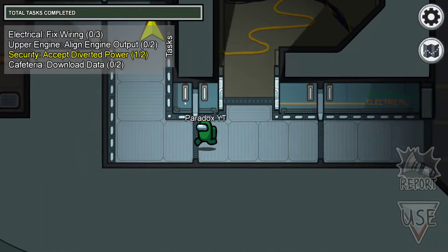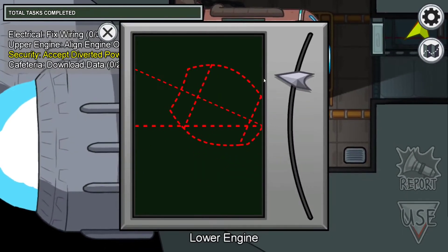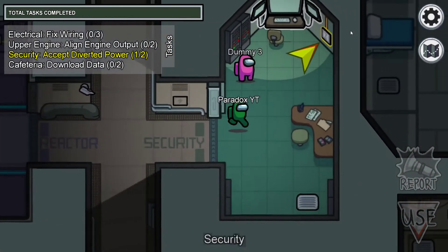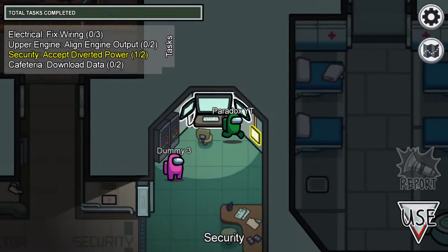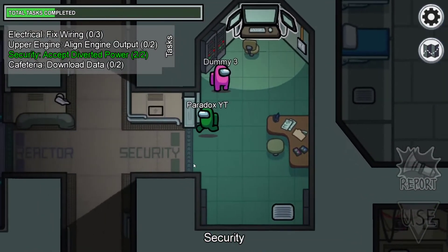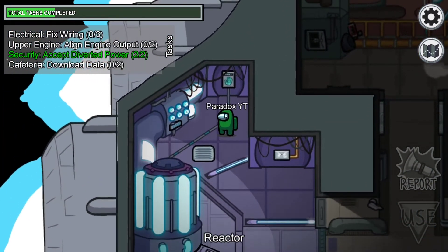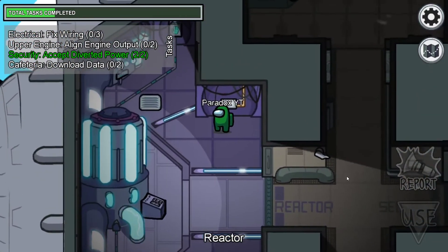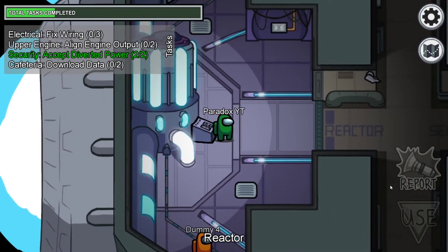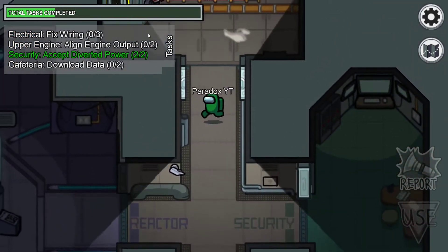You then have fuel here which is part one of a task - some tasks can have more than one part. There are electrical lights with the sabotage panel, more wires, and the diode part one where you flip a switch and then go to the diode to complete it. In navigation you have alignment, fueling, and another diode. In security you can see the security cameras and there's a vent. Then there's reactor one and reactor two - you need somebody on both to complete that task. Simon says requires you to copy a pattern and normally takes a long time.